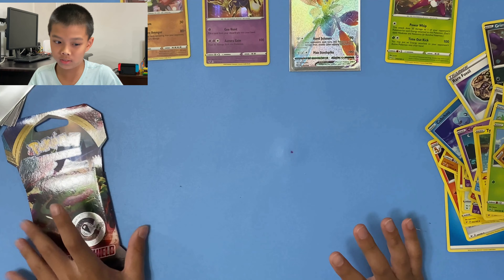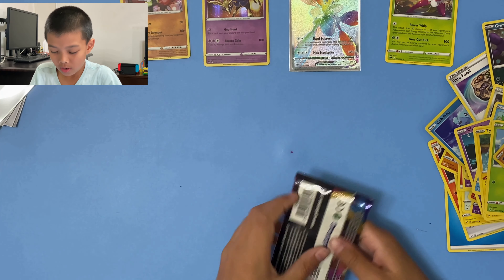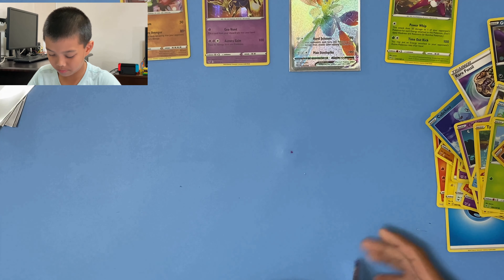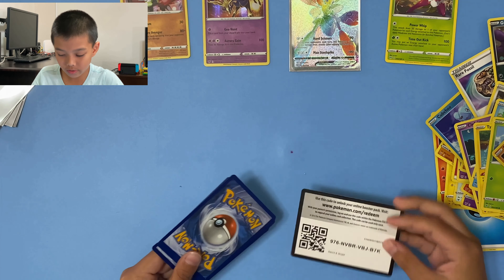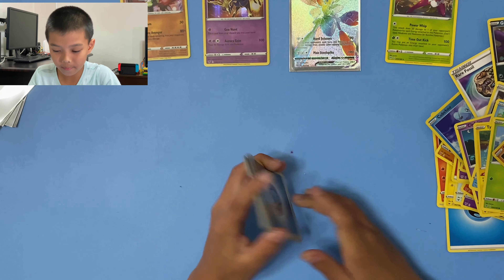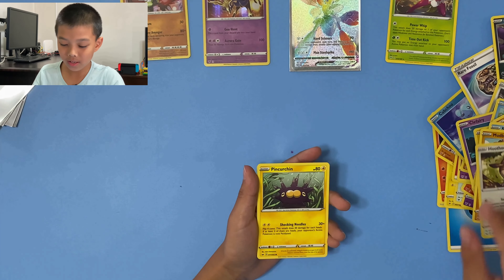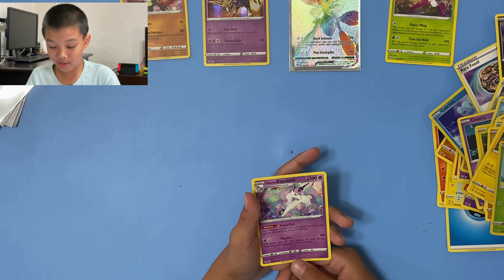Last one! Alolan V, come on — Cinderace V, Snorlax, please Snorlax. Do it for me — I think we need to rip this too. Song Green, code card. One, one, four — all right: steel type, Ordinary Rod, Bede trainer, Crabby, Grookey, Mudbray, Hoothoot, Pichu, reverse Cordonny. All right, we got a Galarian Rapid Dash — not too shabby!